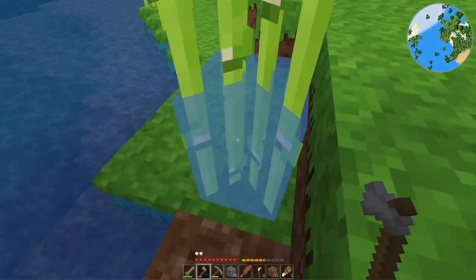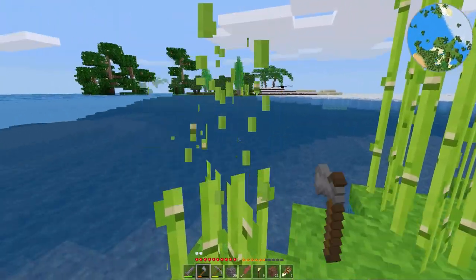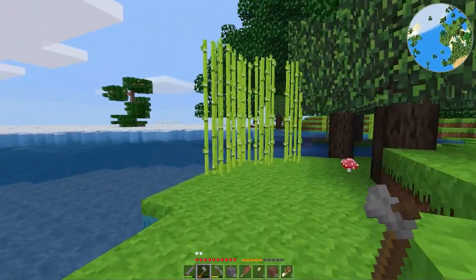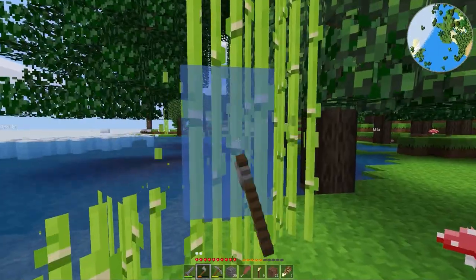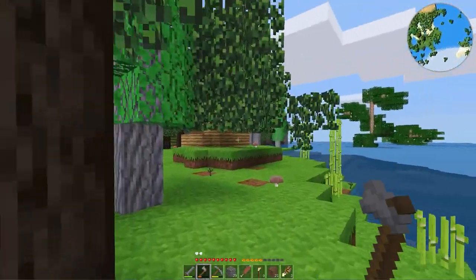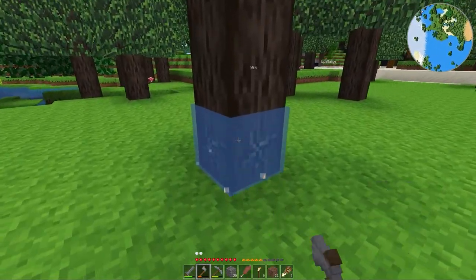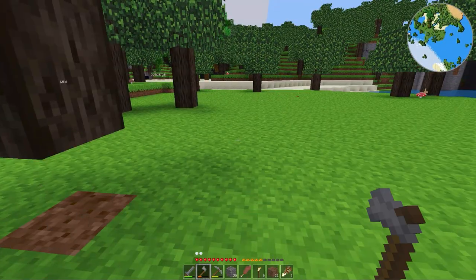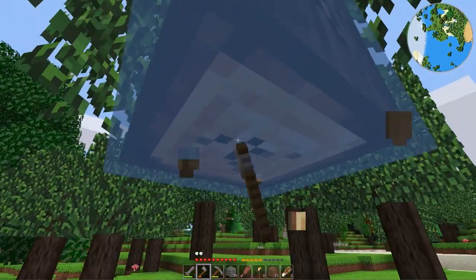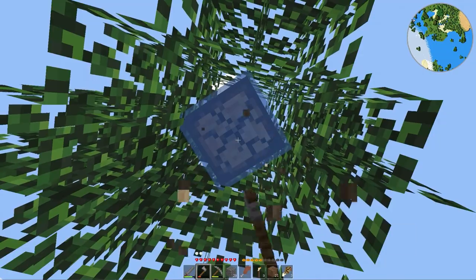That is totally a hostile creature. Well, he seems to be leaving me alone so I'll let him live. Wait, you can't walk through - hmm, that's a change from default, not that it's a bad change. I could use the bamboo like bars on a cage, use it for cage walls instead of glass, though I can't imagine what the benefit would be.